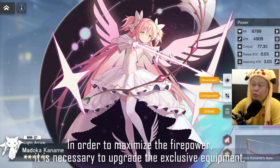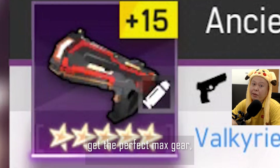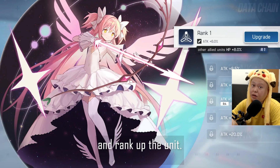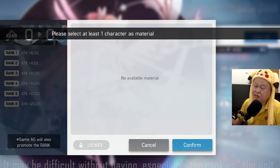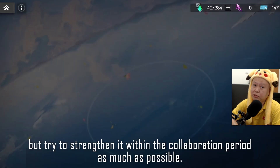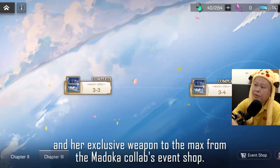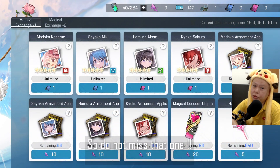In order to maximize firepower, it is necessary to upgrade the exclusive equipment, get the perfect max gear, max tech, max level, and rank up the unit. It may be difficult without spending, especially for rank-ups, but try to strengthen her as much as possible within the collaboration period. You can get all the materials to max her skills and exclusive weapon from the Madoka Collapse event shop, so do not miss that.